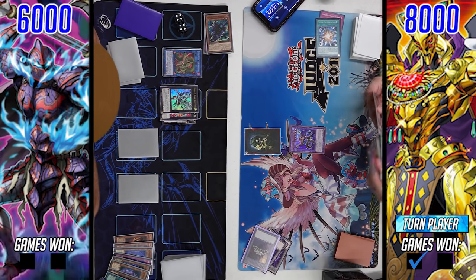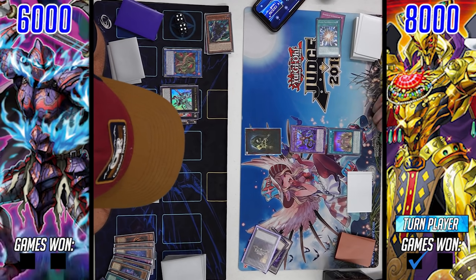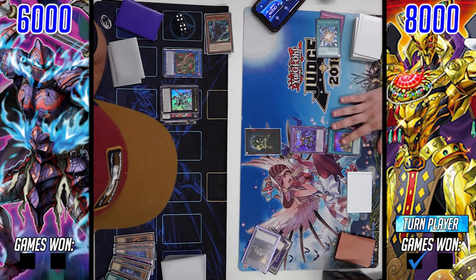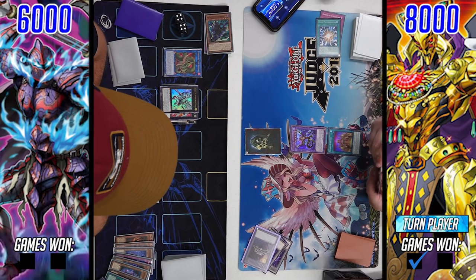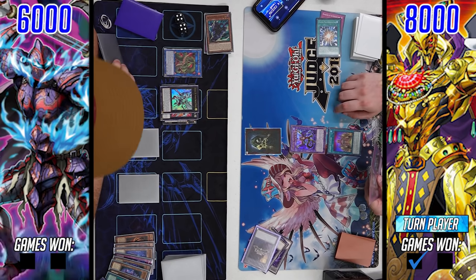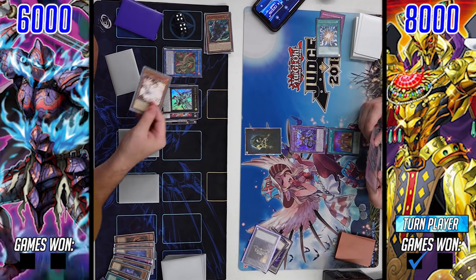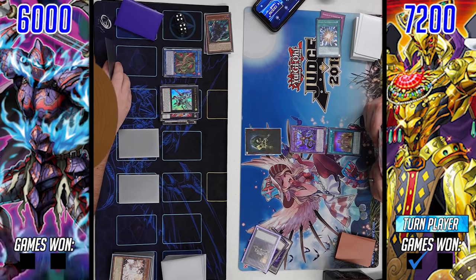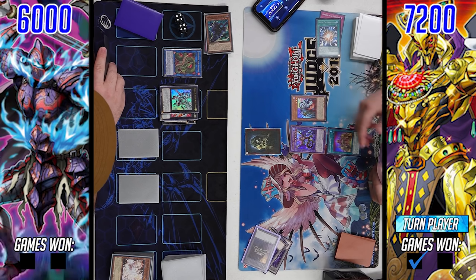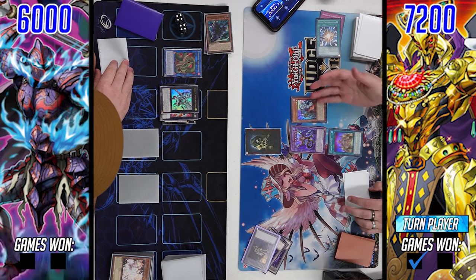Not a terrible card to go into here — it might come up. He pays eight for the Cursed Outland and ditches the Ash Blossom to make sure he doesn't get the search off of that. Then he follows up by normal summoning Unizombie.